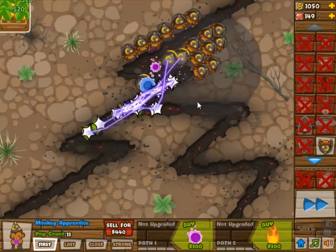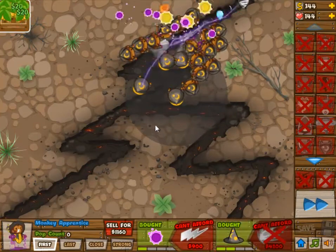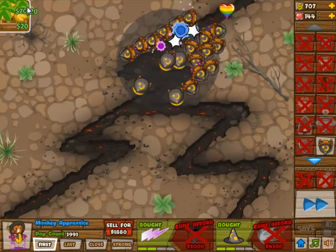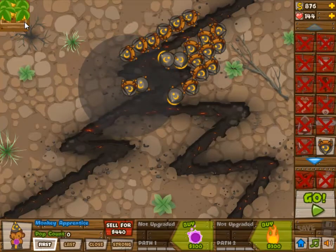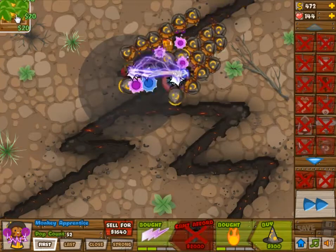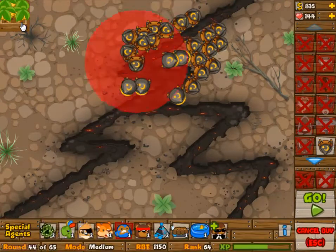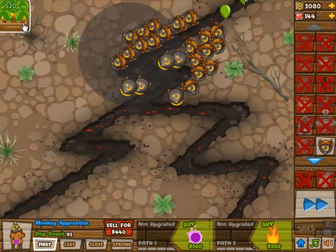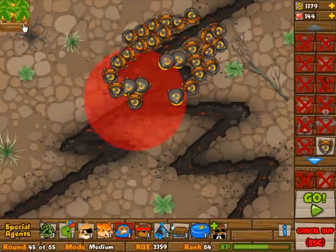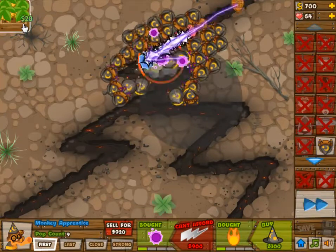Because you need a lot of 0-0 monkeys to deal with Wave 46, which is of course the MOAB. And I didn't know how many, so I just placed as many as I could afford off of my 1 banana farm. You may be better off with 2. It seems 1 was all I could afford, but if you can afford a 2nd one really early on, because you have a different tactic for example, then I would definitely recommend that.